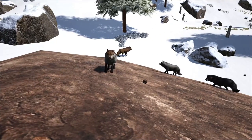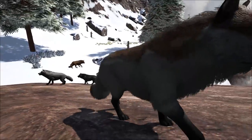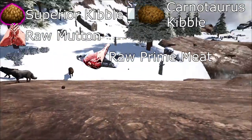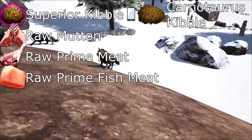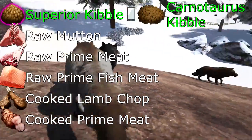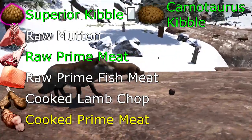First off, let's prepare. The foods you're going to need, in order from most effective to least effective: superior kibble, raw mutton, raw prime meat, raw prime fish meat, cooked lamb chop, cooked prime meat. I'd recommend using kibble or raw prime meat. It wouldn't hurt to have some cooked prime meat just in case.